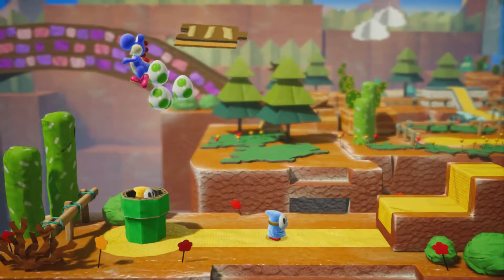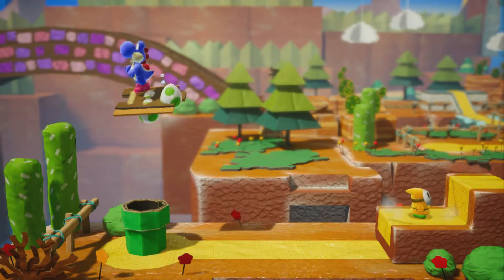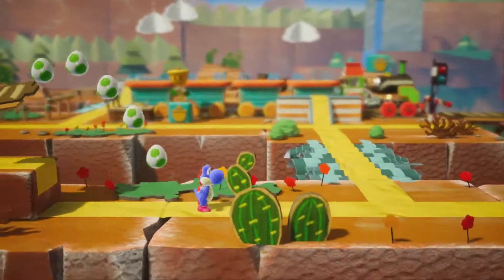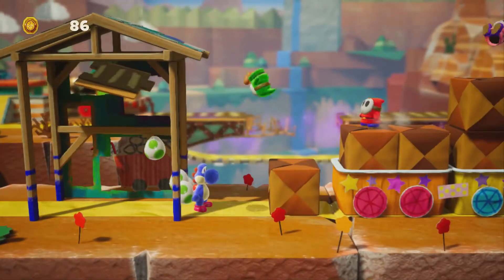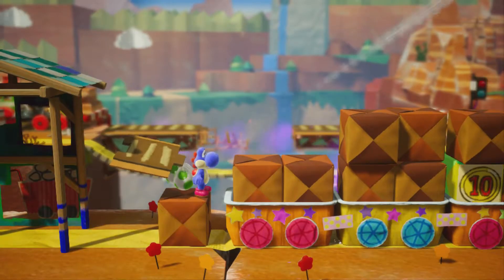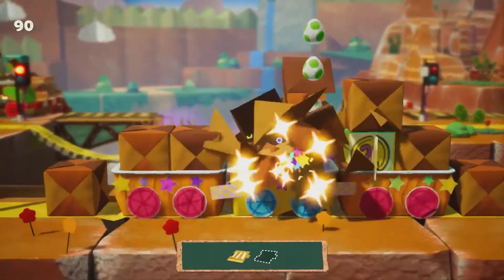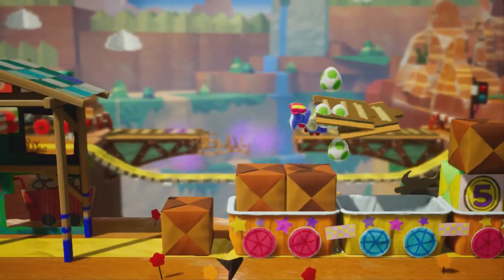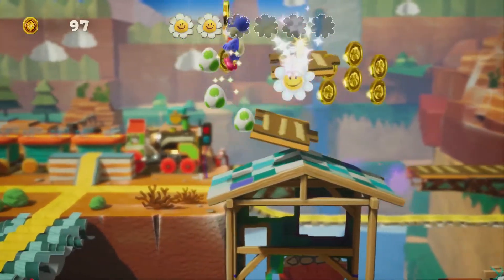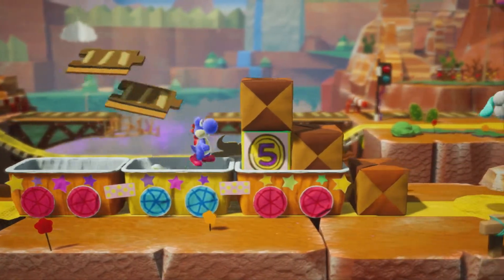Is there anything here? If I can get a jump off of shy guy here... doesn't seem like it. Can I just flat out throw the train part from here? No, I can't. What, is there just one random coin there? You can't fool me, game. You can't fool me. Except when you can — which is probably most of the time.